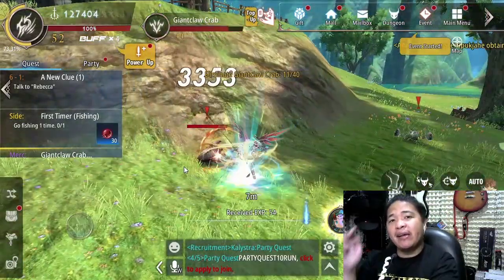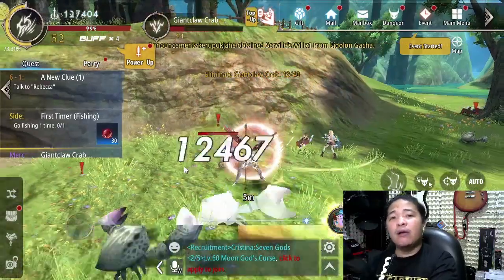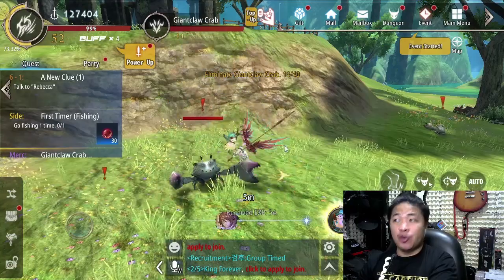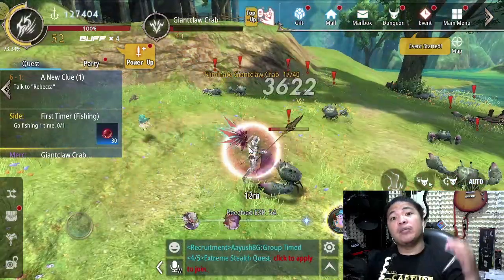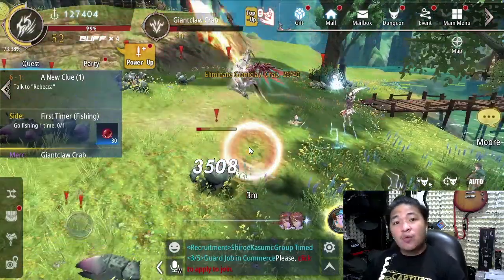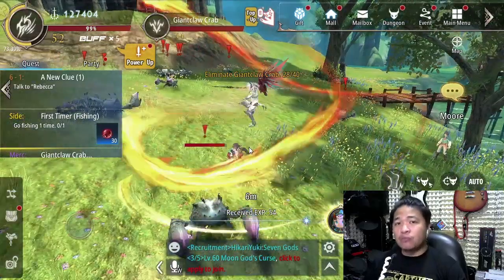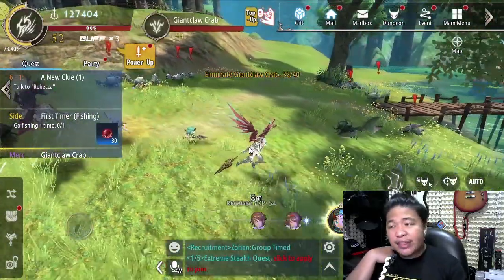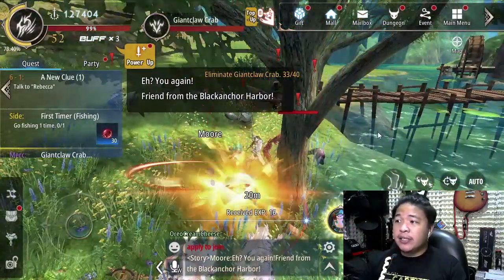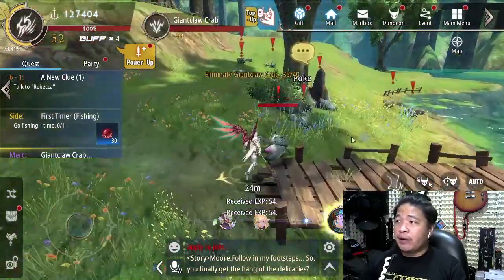Just a disclaimer: my main character is Elementalist, and we were lucky enough that one of our guildmates allowed us to borrow his character, which is a Dragoon. So this is gonna be much easier for you to build the skills and talents for your Dragoon character. So what is Dragoon? This is definitely the tank in this game, Aura Kingdom 2. The first thing that I did is to classify the skills so that we can come up with the right talent build for our Dragoon character.